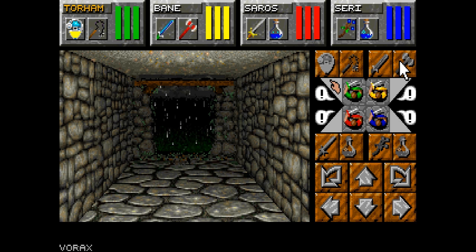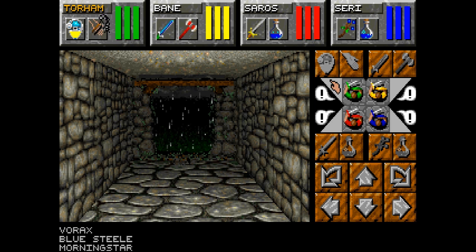Using Berserk does reduce your defense quite starkly. I also want to correct something — a couple episodes ago when I was mentioning attack values of weapons, I read the columns wrong. The values I was presenting were actually how much they cost. Their damage values are a bit lower. The Vorax is damage 70, Blue Steel is 60, and I believe the Morningstar is like 49 or something. Upgrades all around though.